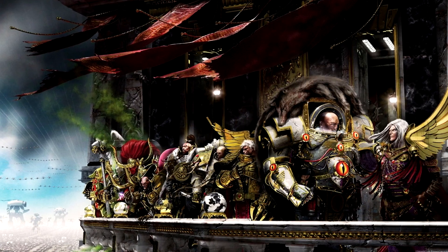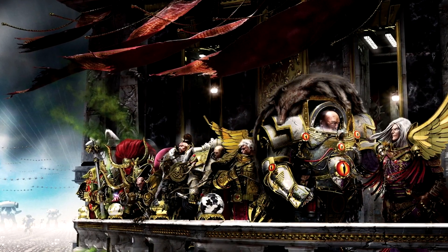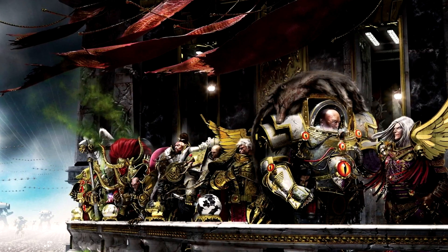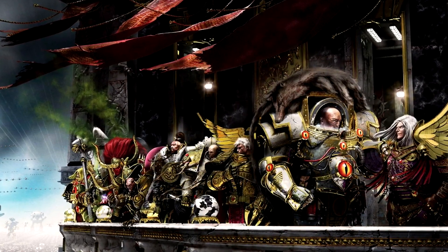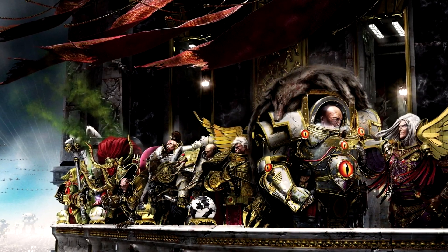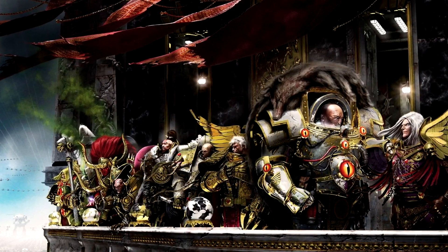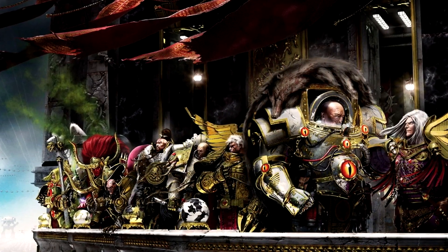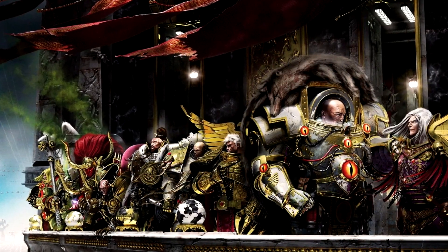The next one is really interesting. The Primarchs, from whom all Astartes were created, had something called the Mortis gland, also known as the Godmaker. Belisarius Cawl, creator of Primaris marines, was able to replicate the right side of it but not the left, so it's incomplete. But still, if implanted in an Astartes' brain, it will boost their growth and organ functions beyond even already supernatural levels. That's why Primaris are much taller and more durable than regular space marines. This organ is called the Magnificat, or Amplifier, and is implanted in the core of the brain.